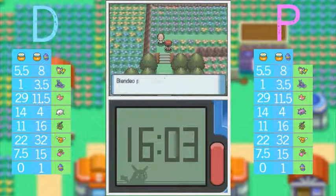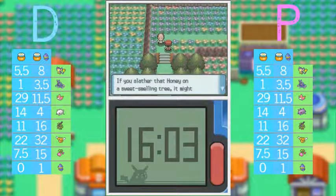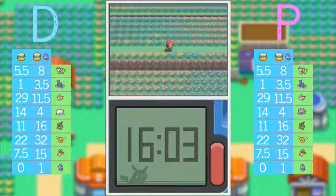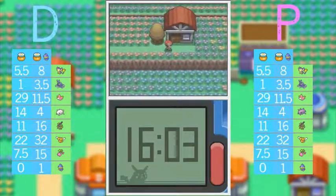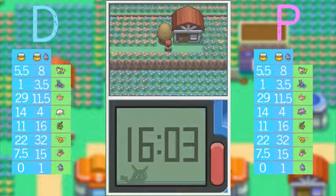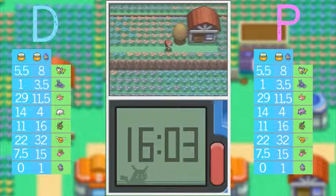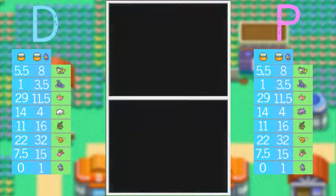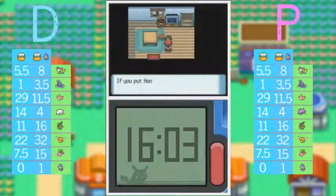He gives us some honey as a reward! Honey is an item that you can use on honey trees and it will attract Pokémon. There are a few types of Pokémon you can find on honey trees, and most of them are exclusive to the honey tree. You'll also get a few weaker Pokémon on the honey tree. So let's lather the bark with honey. Now what you have to do is wait — and wait and wait — until a Pokémon actually grabs onto that honey tree.